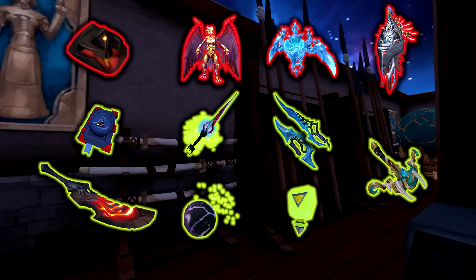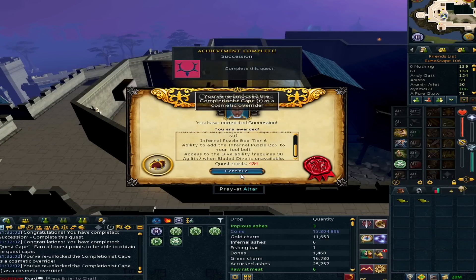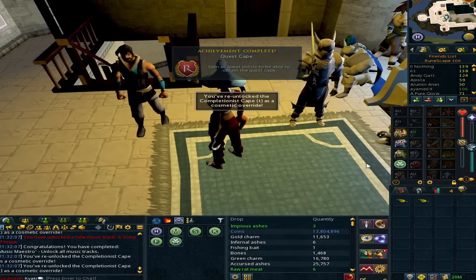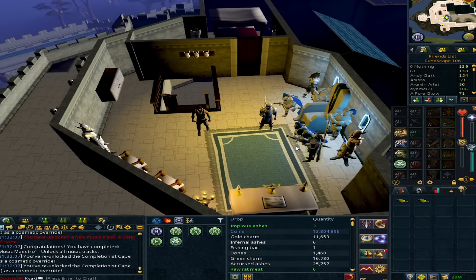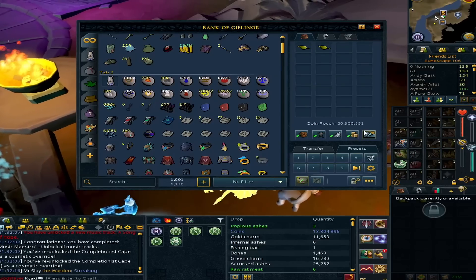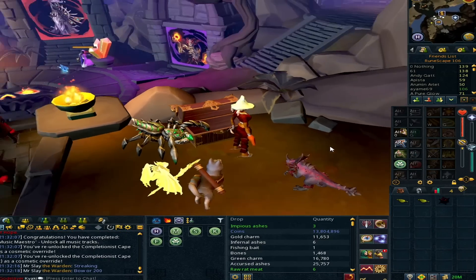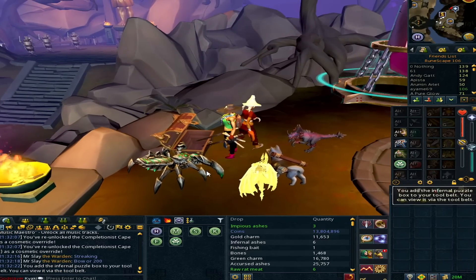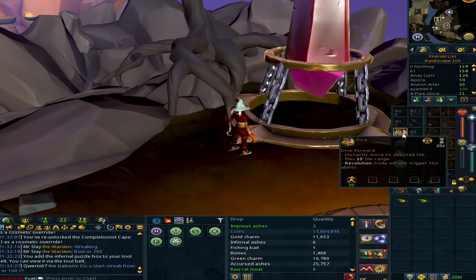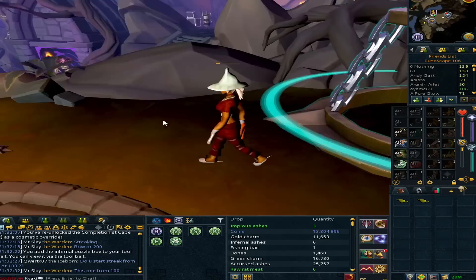I hope you guys will enjoy this as well. I'm terribly sorry for this scuffed interface - it's been like 2 months since I recorded anything on this account. I just completed the new quest that came out today at the time of recording, so I can now put the Infernal Puzzle Box into the tool belt, which will be just so nice. Additionally, today the Dive ability was released, which replaces Bladed Dive when you're not wearing a Dual-wield. It's pretty cool - I like the animation at least.